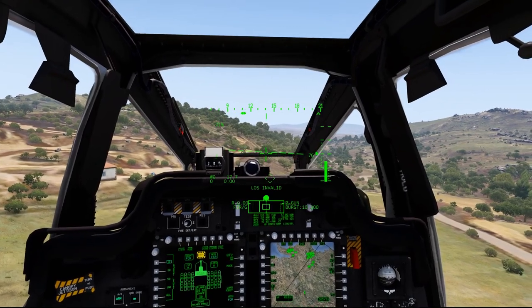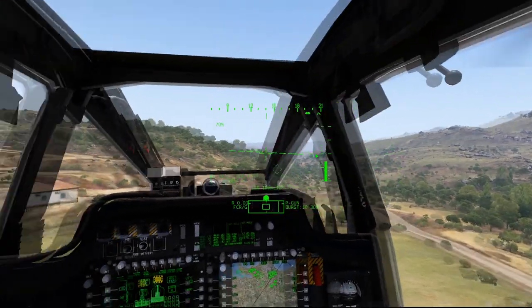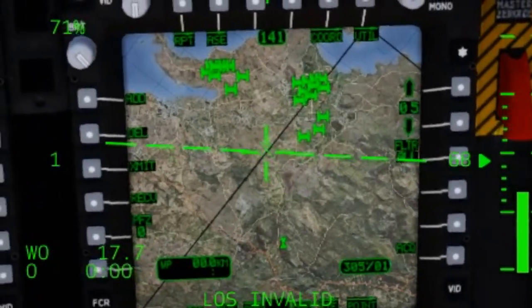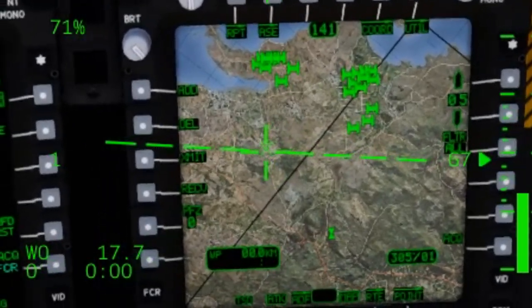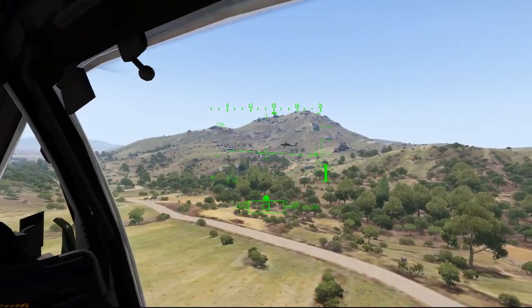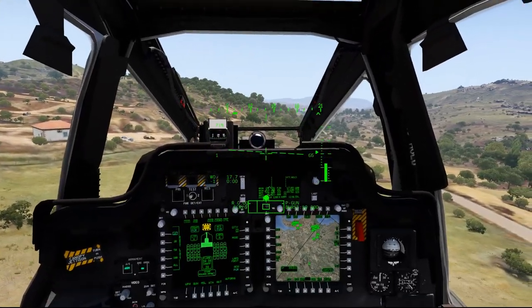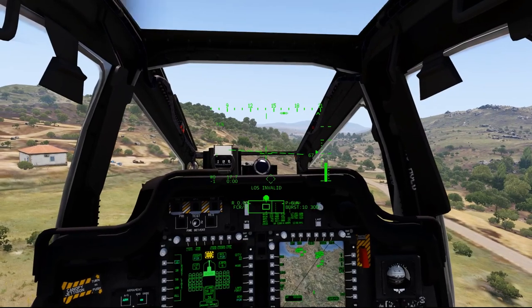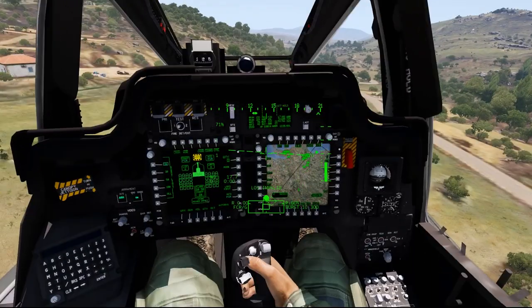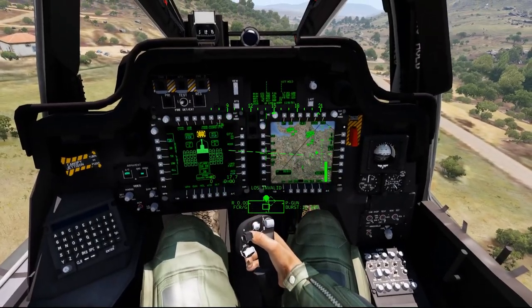The next sensor we're going to talk about is the Longbow network system. Basically, this allows multiple aircraft to engage targets based off of one aircraft's target data. On my TSD I have two large clumps of tanks — about 16 in each clump, 32 total. That's too much for one aircraft, but my wingman on the left also has 16 Hellfires. We're going to create two priority fire zones, transmit one to the wingman, and each engage our own zone, hitting 32 targets in about 30 seconds.